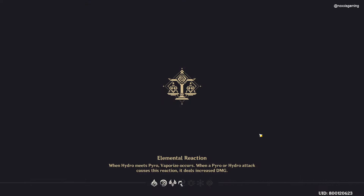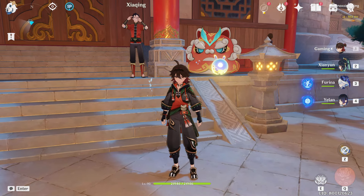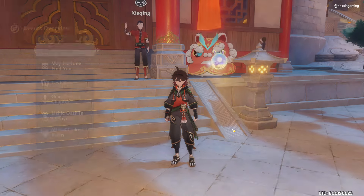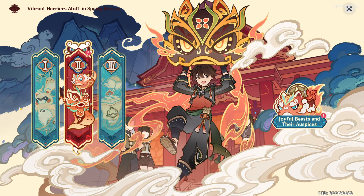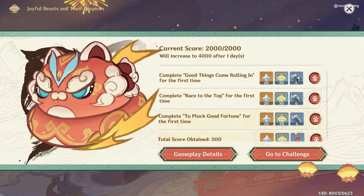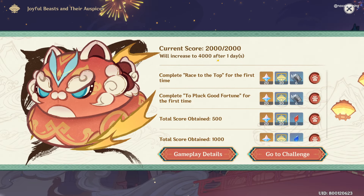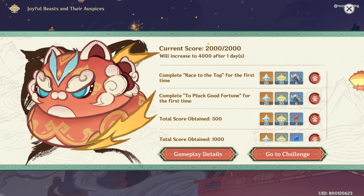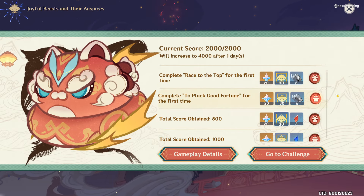So let's check our rewards. We have a limit of 2,000 score per day, guys, and the limit will increase after 1 day.